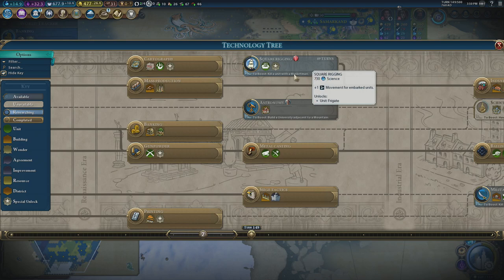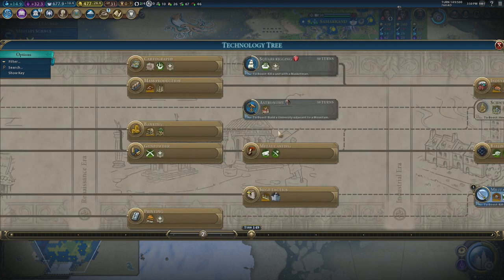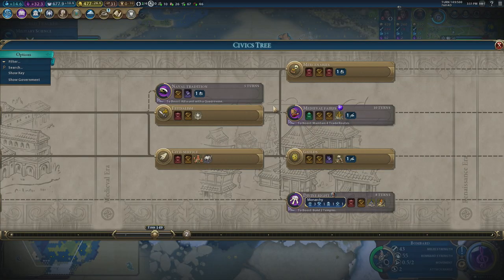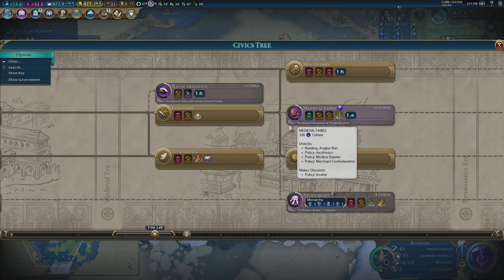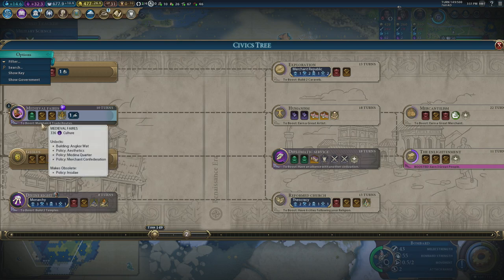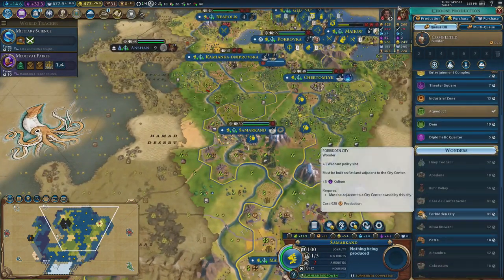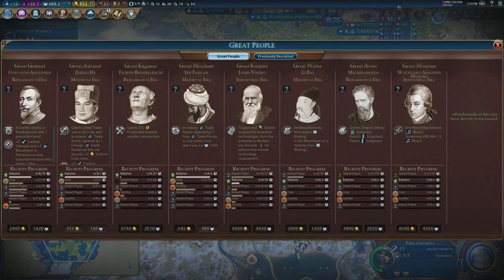Killing a unit with musket men — we won't use that because it'll be given to us by the great scientist. Things to remember with Babylon: you never want to neglect getting the Eurekas with the culture tree, otherwise you'll be stuck behind. Maintain four trade routes — I can do that pretty easily because I have four trader capacity, I just haven't built the traders. That's something I should do instantly.